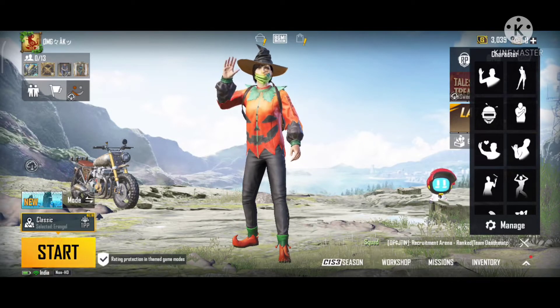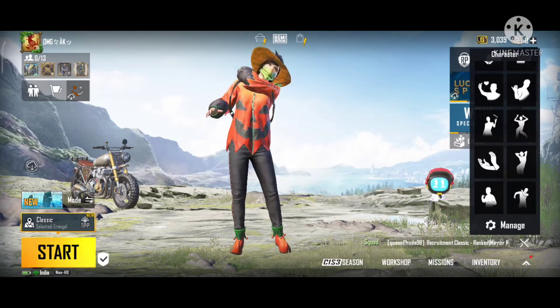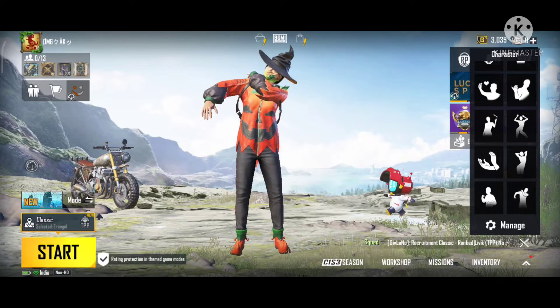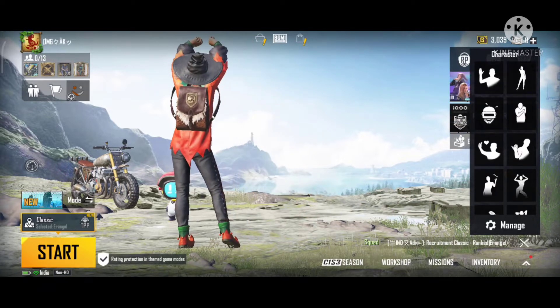Guys, early season ended, one season started, Month 5. The Royal Pass is also made, that's 1 to 50. One of the skins is also made, one of the characters is also made, and one of the coupons is also made.